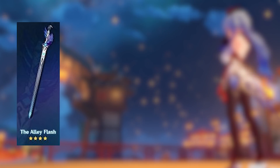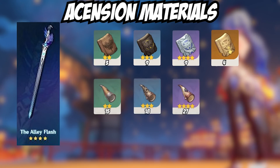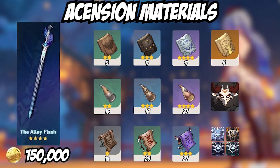The ascension materials you'll need are the DeCarabian pieces, available on Mondays, Thursdays, and Sundays. The monster materials you'll need are Blackhorns from Mitachurls and Scrolls from Samachurls. The total Mora cost for all this is going to be 150k.